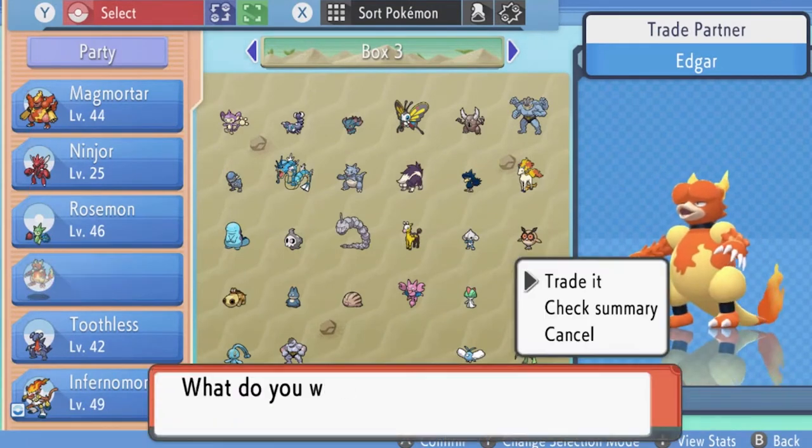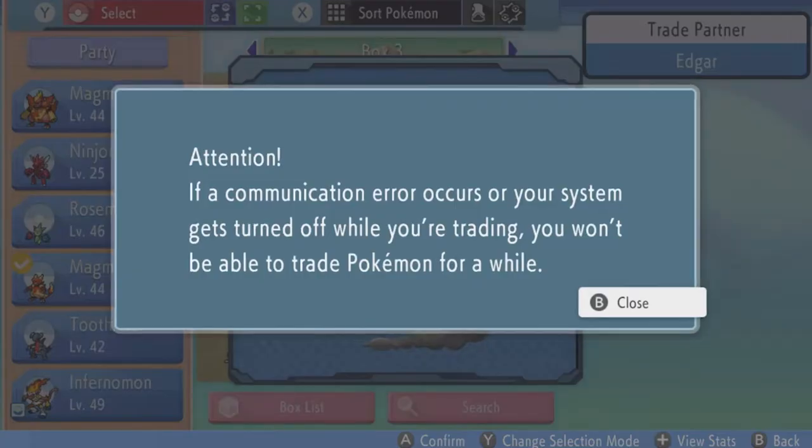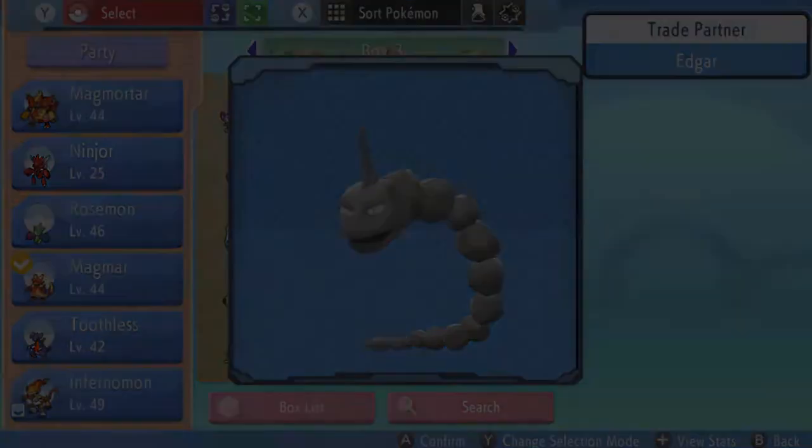Another Pokémon that needs to be traded is Magmar — this Magmar also has a Magmarizer. What we're going to do is trade it for an Onyx, and you're going to see double evolutions. If you've already seen Magmar's evolution, well, you know what's coming. We're standing by.